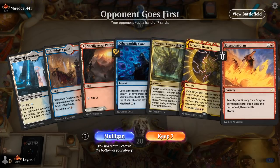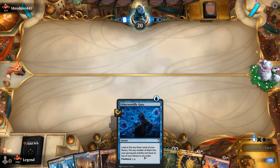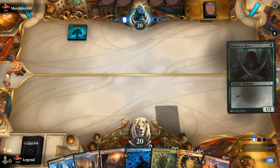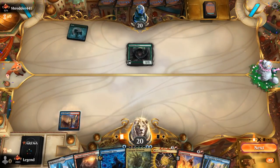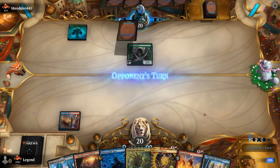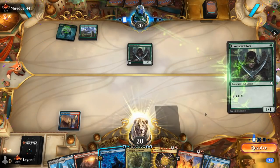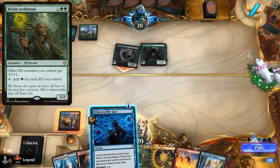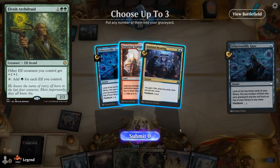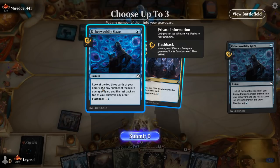We're on the draw. Keeper — we've got Mastery and Dragon Storm, still missing a Looting effect, so that's what we'll be trying to find with our Gaze. Facing turn-one Elves — if this is Elves tribal we could be in trouble since they can sometimes win on turn four. Another Elf, so at least no turn-two Archduid. There's the Mending we want — we can keep Inspiring Vantage as an untapped land that doesn't cost us life. Another Gaze we can put in the graveyard to flashback.